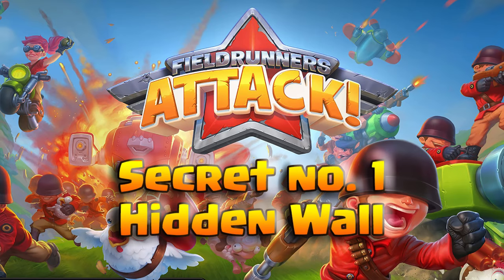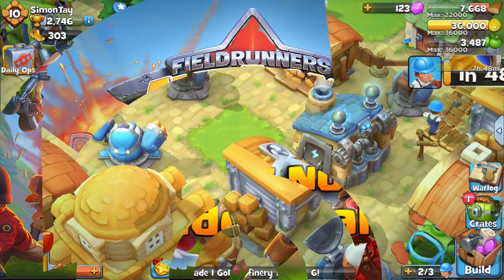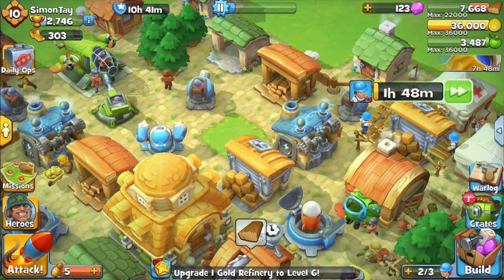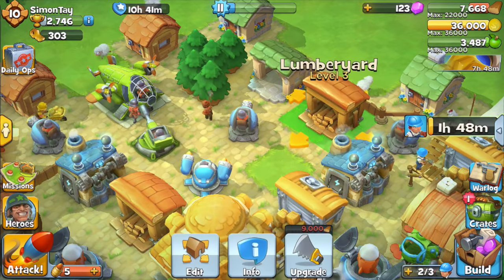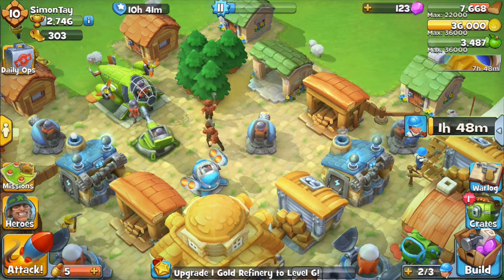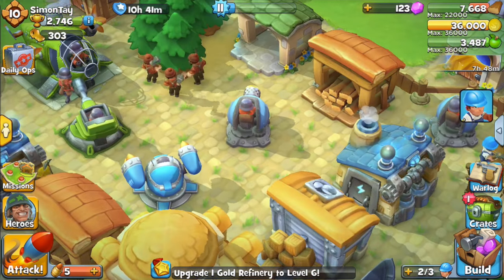The first secret tip is the hidden wall. The hidden wall is a way to defend your resources by putting a wall right behind your resources. For example, this lumberyard — you'll notice there is a little wall at the back of it.